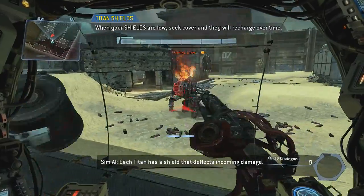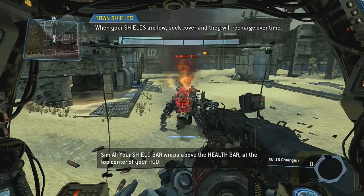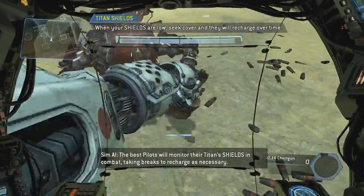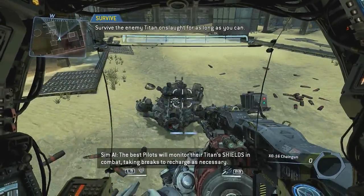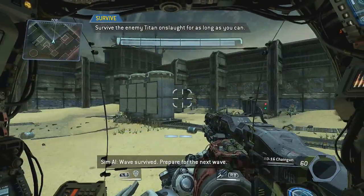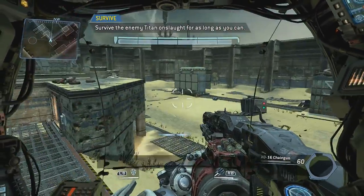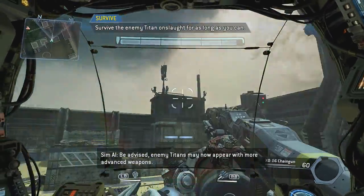Each Titan has a shield that deflects incoming damage. Your shield bar wraps above the health bar at the top center of your HUD. If you avoid taking damage for a short time, your shields will recharge. The best pilots will monitor their Titan's shields in combat, taking breaks to recharge as necessary. Wave survived — prepare for the next wave. Next wave incoming — be advised, enemy Titans may now appear with more advanced weapons.